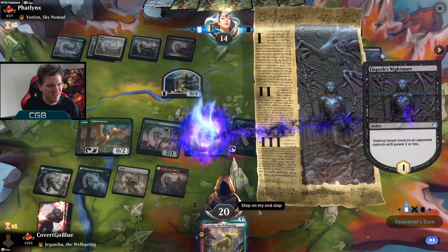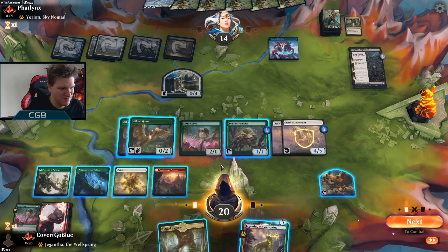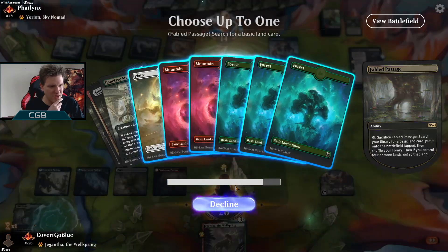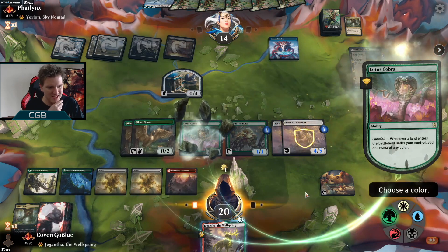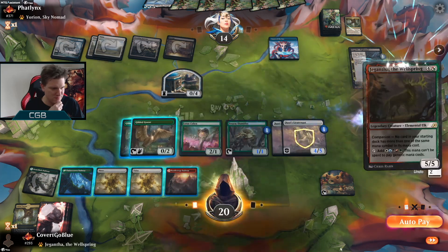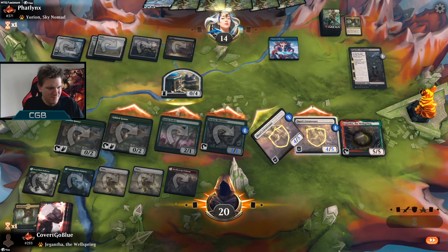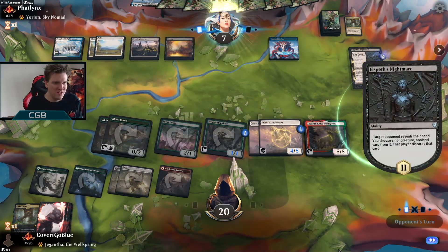Elspeth's Nightmare — that's a start. Down goes a Cobra. That's a lot of mana. Can we play Giganta with this? Yeah, we can play Giganta this turn, and we want to — because Extinction Event needs protection. My plan is on the battlefield. What can you do about it?